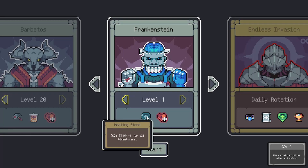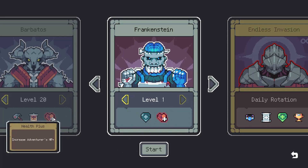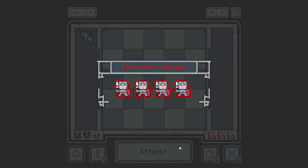Cooldown of 4, plus 1 HP to all adventurers. Love it. Increase their HP — they're probably always going to have that. I think they had that every single level. So they have more starting HP and they'll heal every 4 turns by 1.